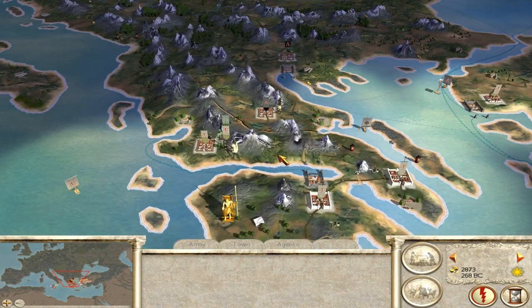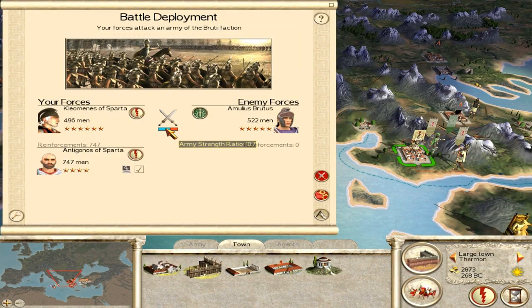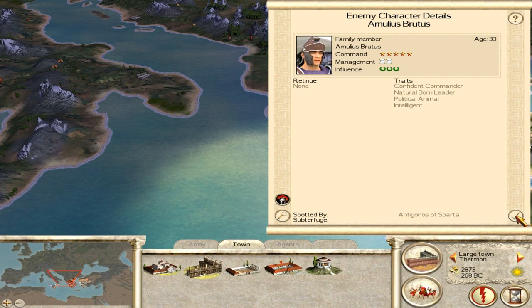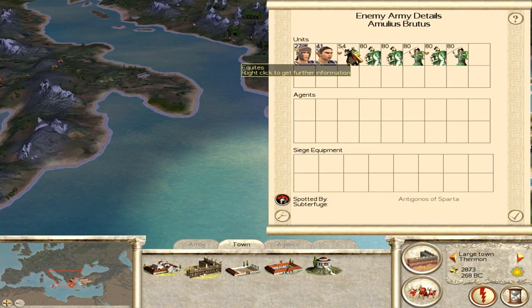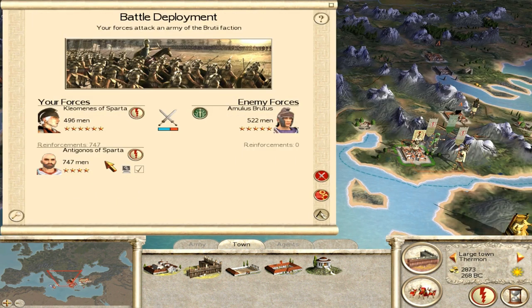I don't think I have anything else to do. Even with so many men I will control them myself. What do you have? A family member - another family member, faction heir. Not such a good commander, but comes with cavalry. They have one unit of heavier cavalry as well - three units of cavalry total. The reinforcements will come from the other side because I attacked from here. Let's go fight this one.